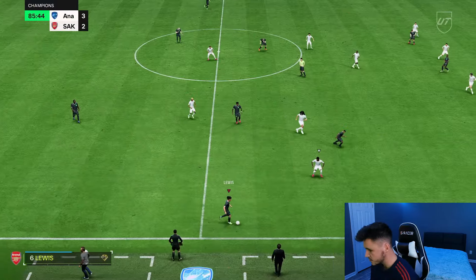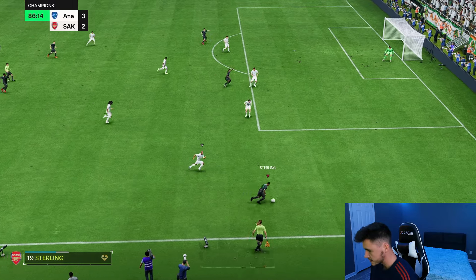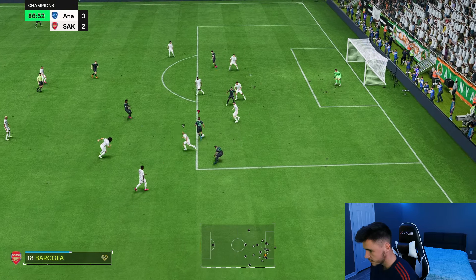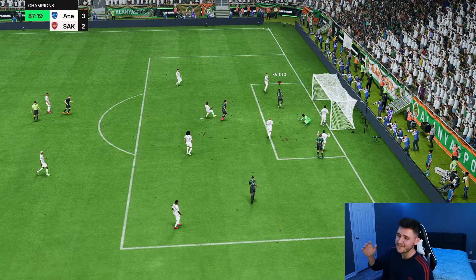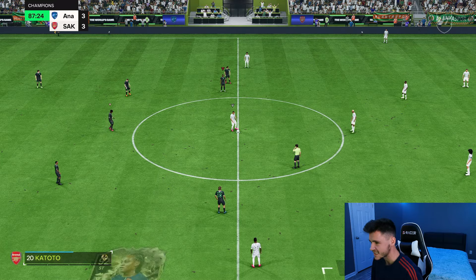We can't lose possession, because if we lose possession he's just going to waste time. Sterling — we need a bit of support. Barcola — ball roll, drop the shoulder, Burba spin, good acceleration. The cutback is lovely. He is a playmaker — that is what I'm talking about, that's a lovely piece of skill.